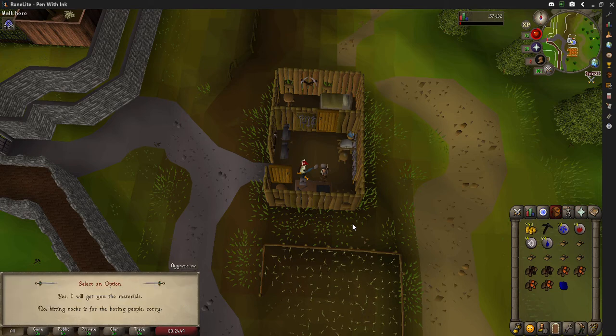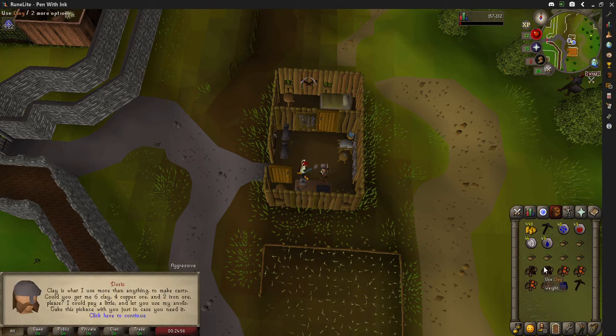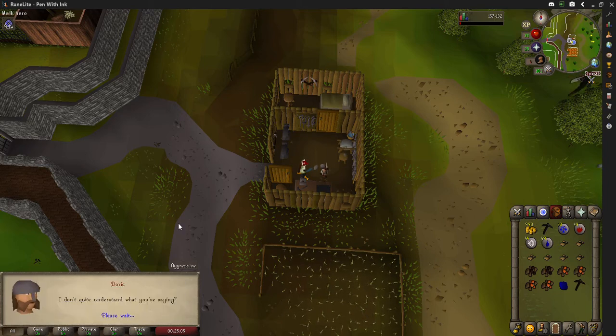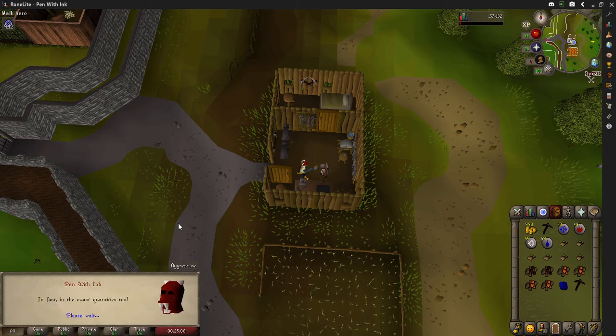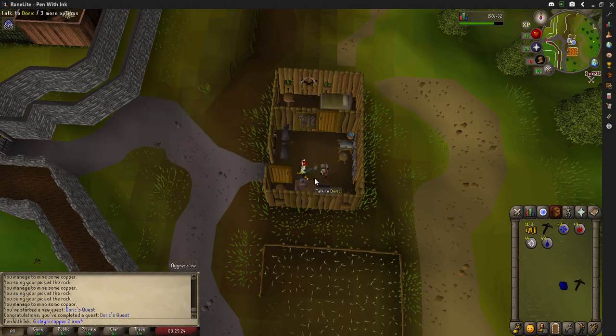He'll say what brings you my way, you say you want to use his anvils, and he won't let you. After that conversation, say you'll get him the materials. He'll tell you what he needs, you have it, and you say it's funny — you have those exact things. Talk to him and quest complete! You're awarded one quest point, 1,300 Mining XP, and 180 coins. Now you can use those anvils.